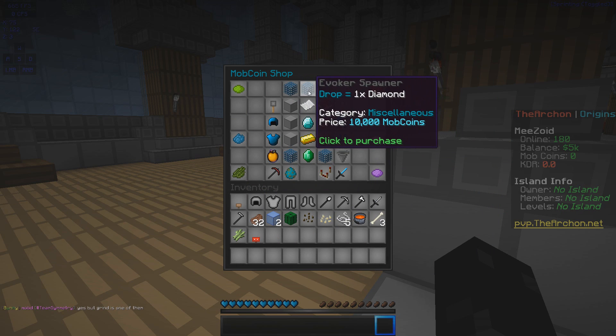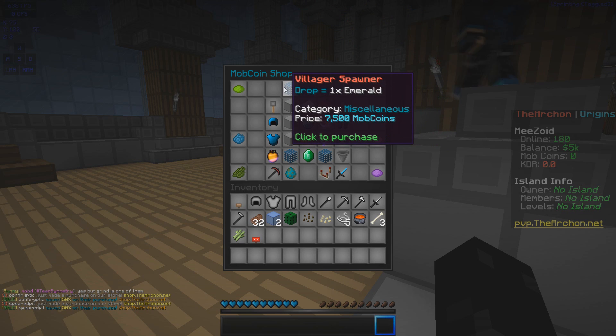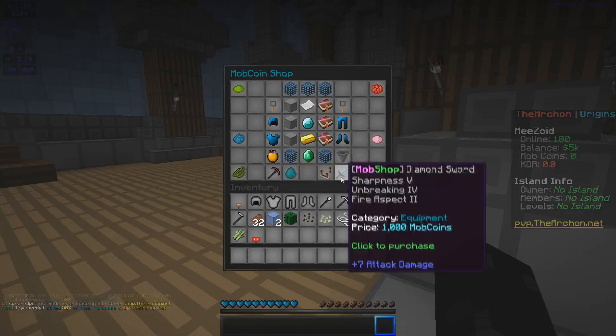In the mob coin shop we have an evoker spawner, vindicator spawner, villager spawner, vocrate key, one-hour slash fly, and all this type of stuff. A lot of cool things you can get from grinding very easily.